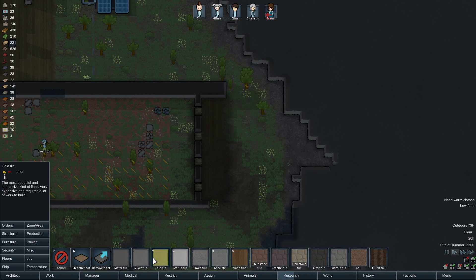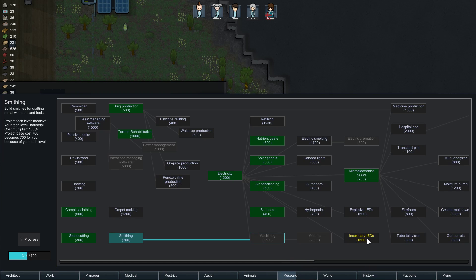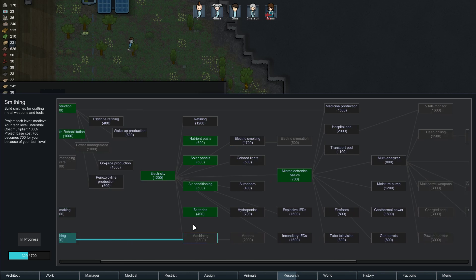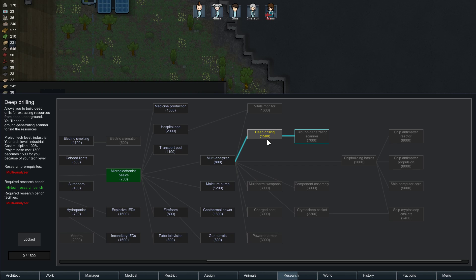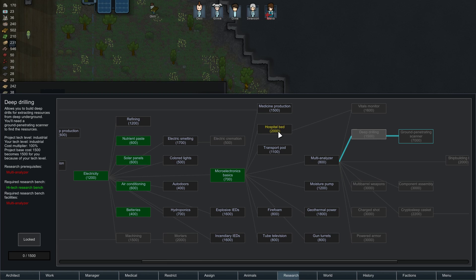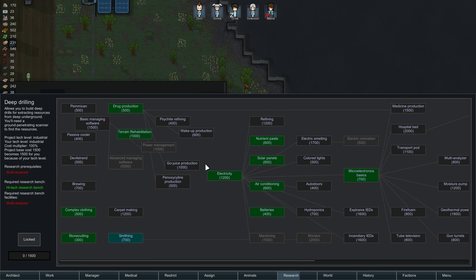Yeah, I don't think that's going to work. There may be — I think there's a Pomp or something, it could be a completely different game. Check building, component, deep drilling — I think that's it. Transport pod. Hospital bed — I think we were going to try to do that, but that can wait. I guess there isn't one.